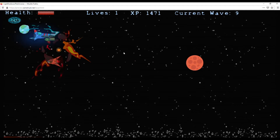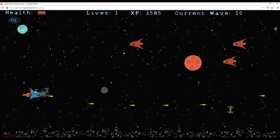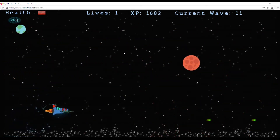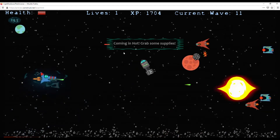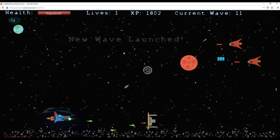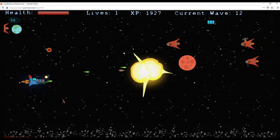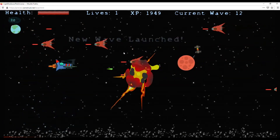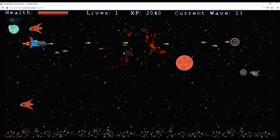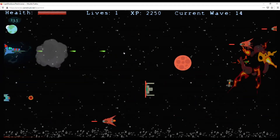I believe you eventually get to Saturn by the time you meet the planet devourer. Unfortunately you never get to see Uranus. The little blue guys drop orbs, and when those orbs explode, if you're within the radius you take damage to both your health and your shield.